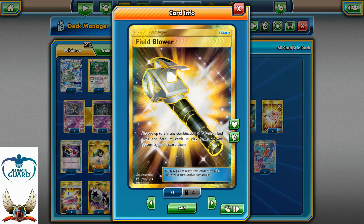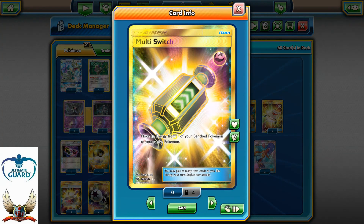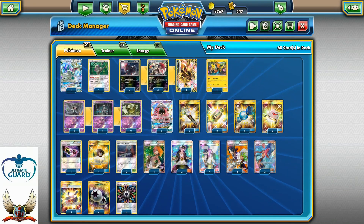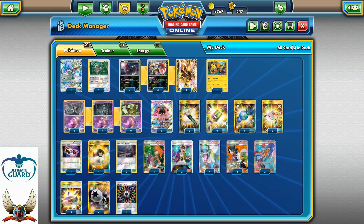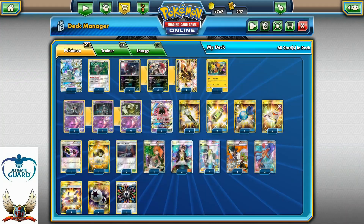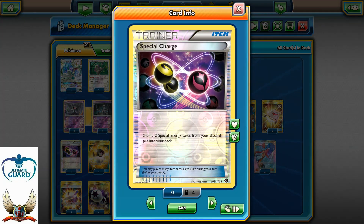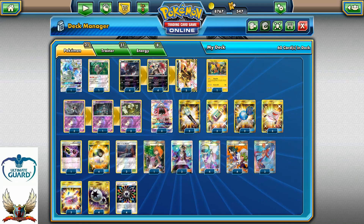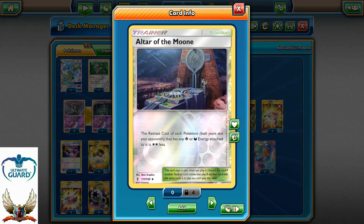For trainer and item cards I'm running two Field Blowers because we rely on abilities, two Multi Switch to manipulate energies from one benched Pokemon to another, two Rare Candy for the Duskull to Dusknoir evolution, two Rescue Stretchers, one Special Charge since this is a full special energy deck, and four Ultra Balls.